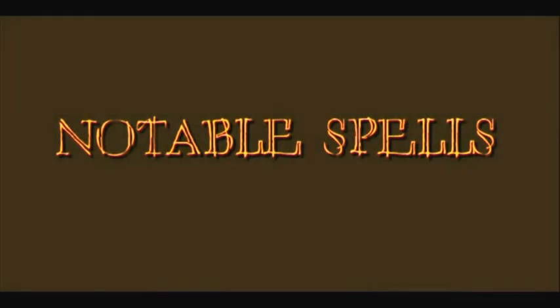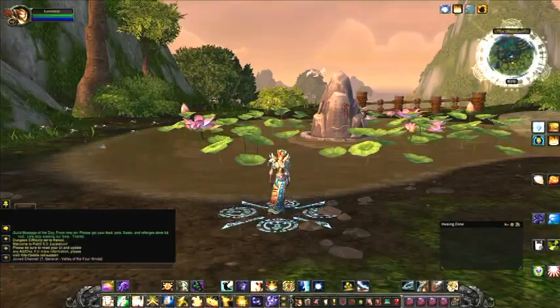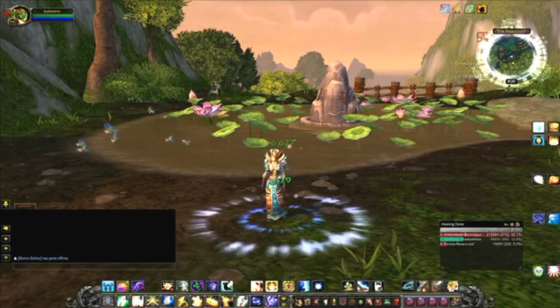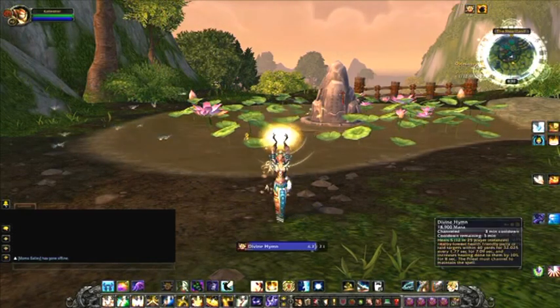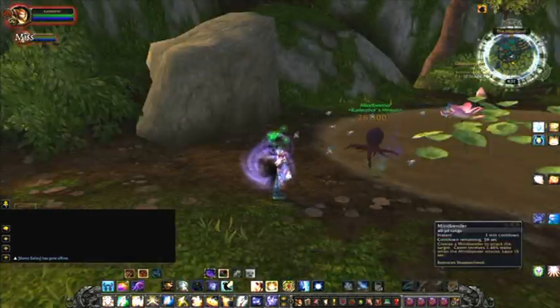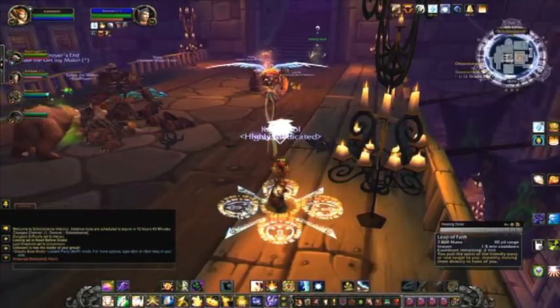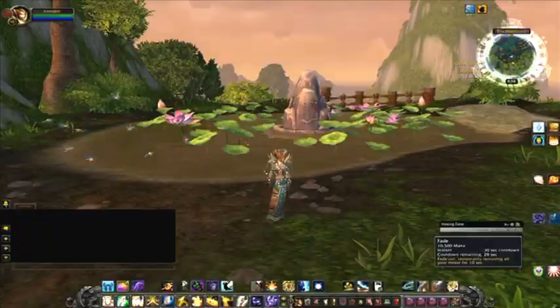Other spells you should have on your bars but won't use nearly as often are Chakra, Power Word Shield, Renew, Flash Heal, Divine Hymn, Purify, Mass Dispel, Mindbender, Hymn of Hope, Void Shift, Leap of Faith, Desperate Prayer, and Fade.